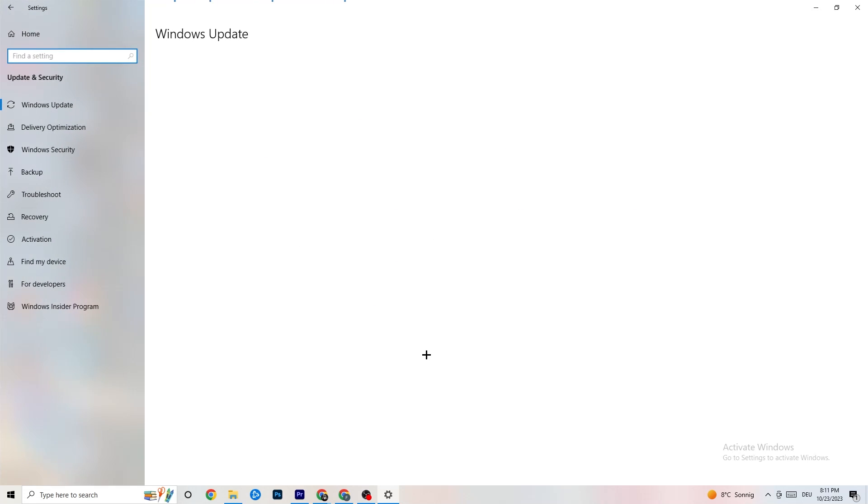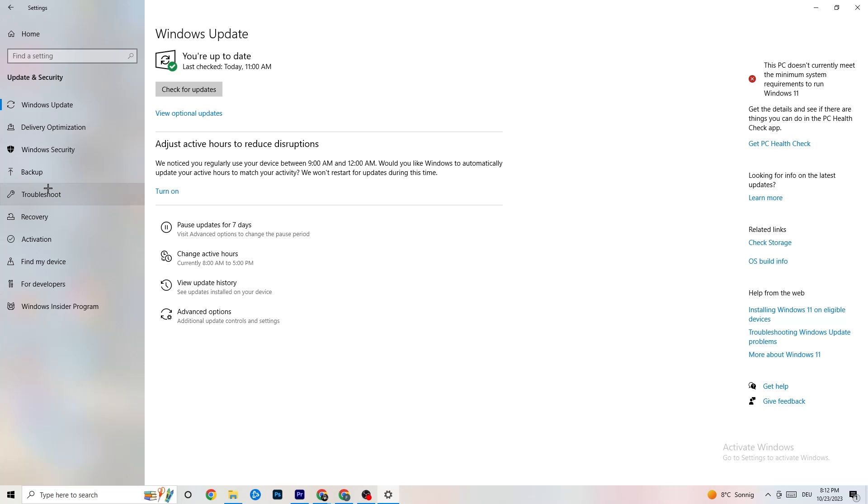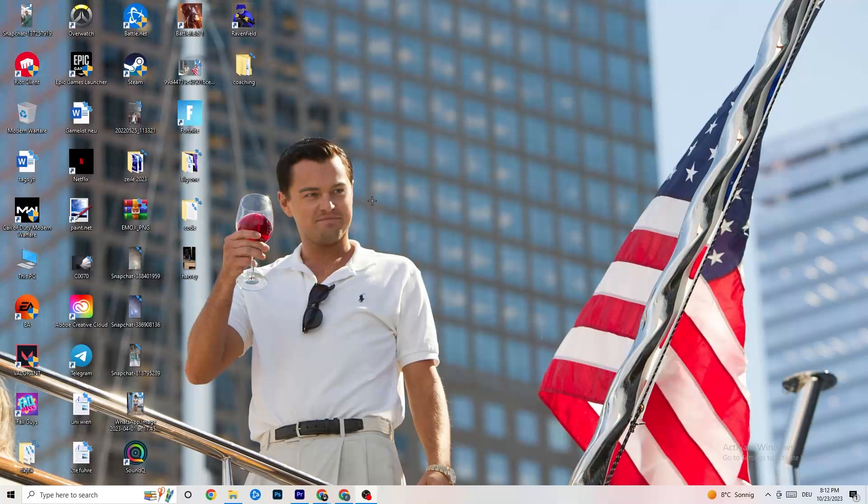Go back to the main Settings and click 'Update and Security.' Check for Windows updates and install the latest version — this increases system performance and can fix many issues. Also go to 'Troubleshoot' where Windows can automatically search for and attempt to fix problems. Sometimes it will find something, sometimes it won't — just try it out.